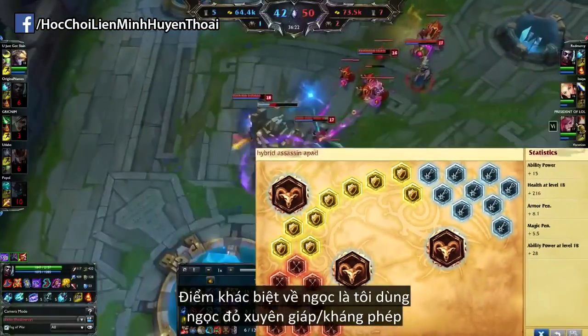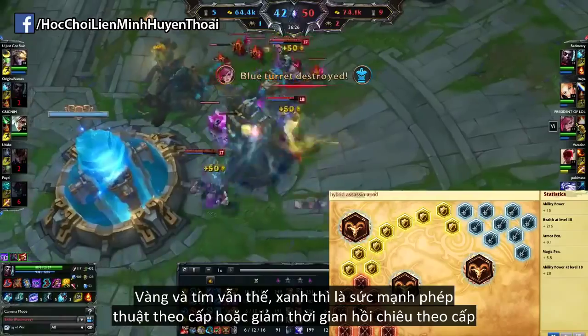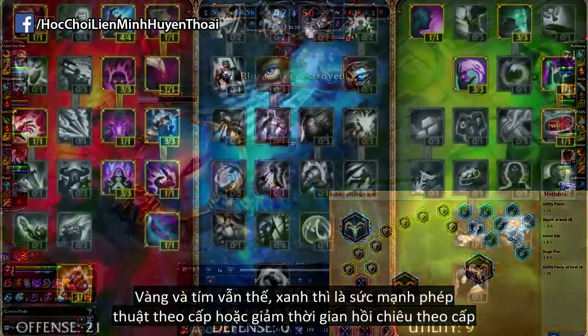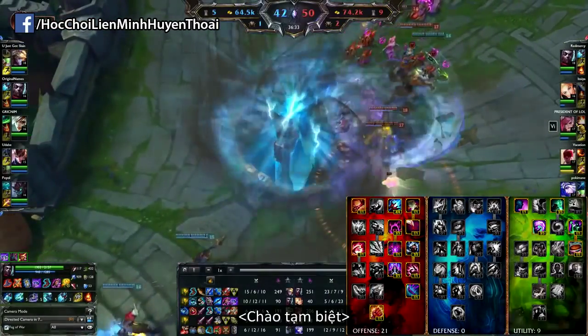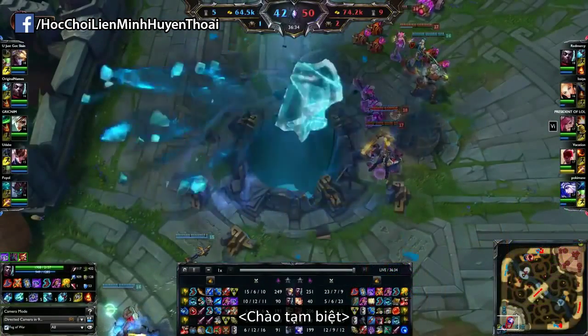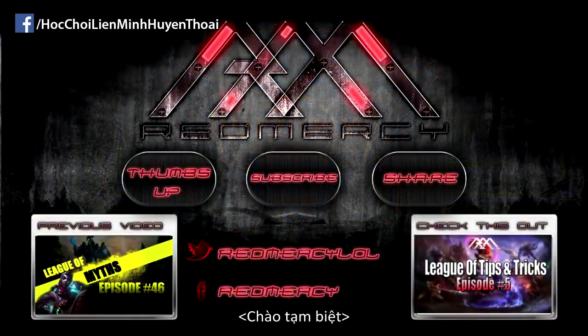The major difference for the runes is that I have Hybrid Penetration Reds. The Yellows and Quints are the same as usual, and for the Blues you either get AP per level or CDR per level. The Masteries are the same. So those are the three builds I have in mind for Echo at the moment. Definitely try them all out, tell me which one you like the most, which one you have the most success with, and the most fun with. If you enjoyed it, please hit the like button, share it with your friends, check out my other videos as well. Hope to see you for the next one. Peace.